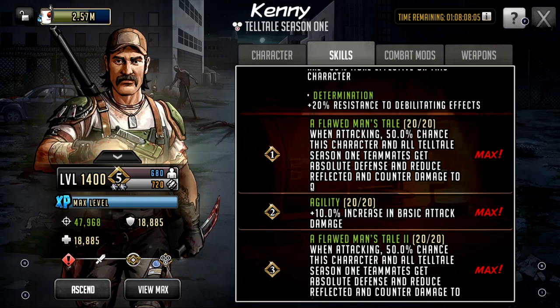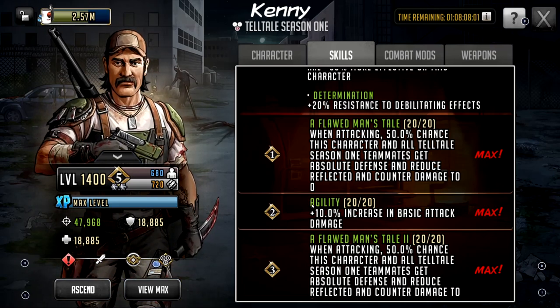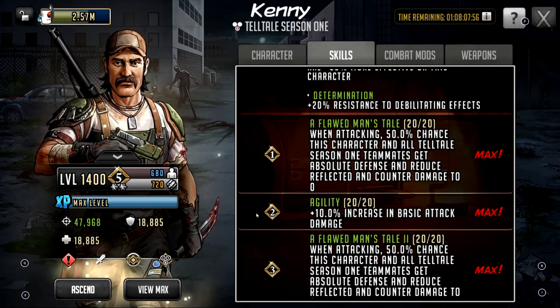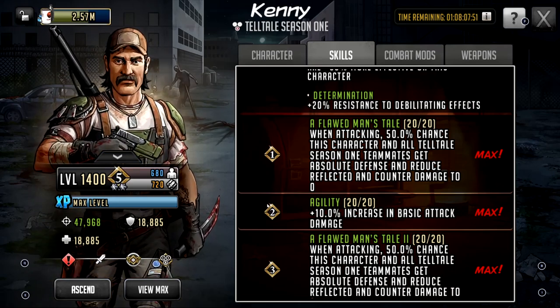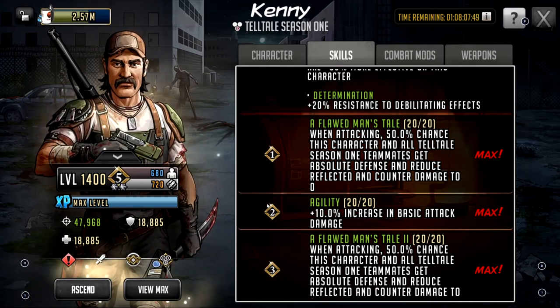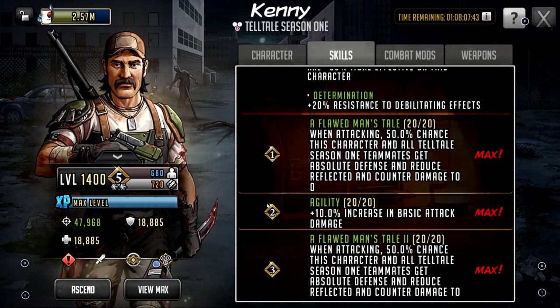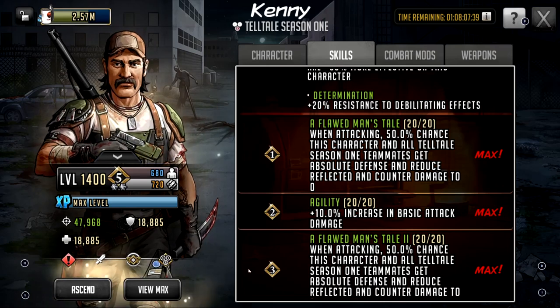And let's say reflect goes off — for some reason he loves hitting the reflect toons. I think that's how the AI works, because he knows he reflects to zero, but it seems like the AI doesn't know that his teammates don't have reflect to zero. I guess it's assuming he's working inside the Clementine and Telltale team. So whatever — he attacks them and this is going to return that reflect to zero.